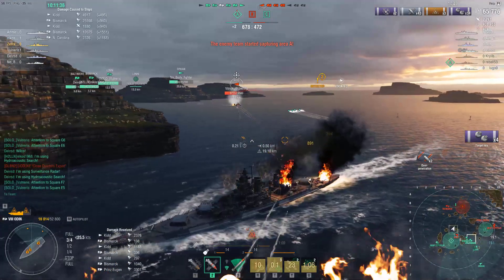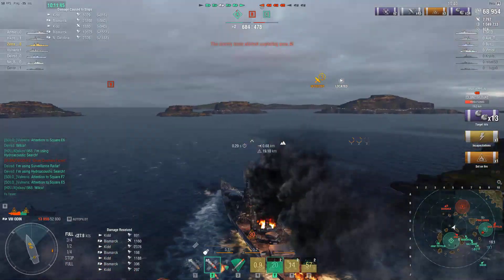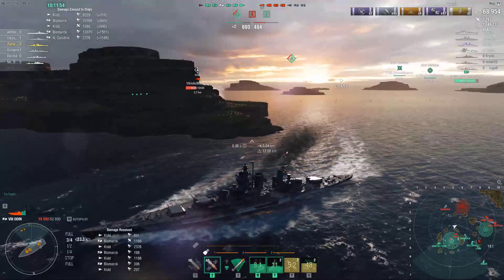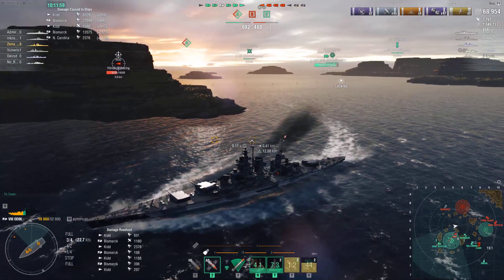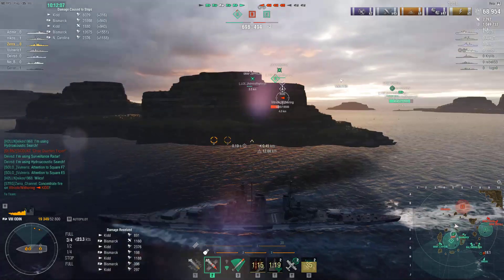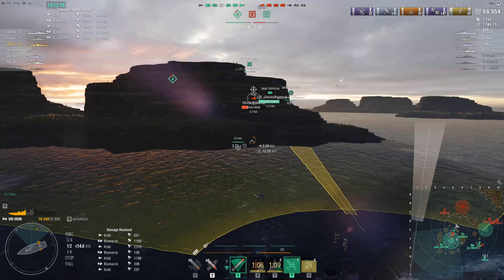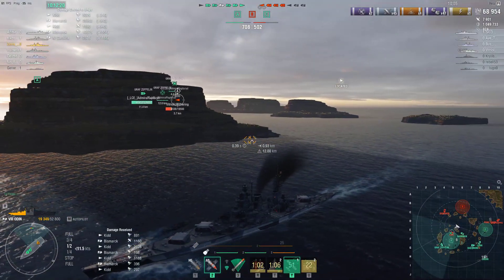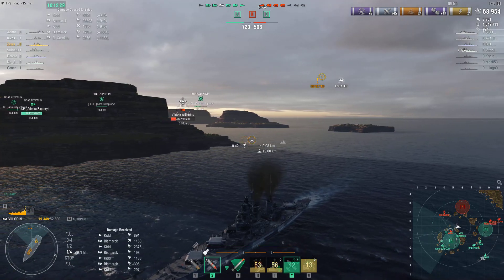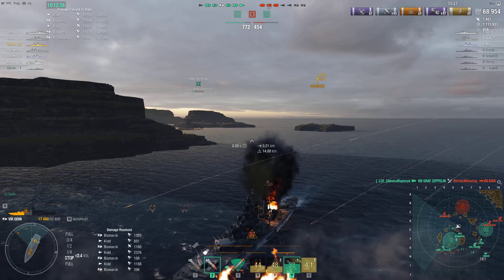I should have waited slightly for my torpedoes to fire — really bad. I cannot afford to go down, I really needed some help from my carrier. I don't have my heal up — I should put back my heal. I'll use the fighter or spotter plane. With your fighters and reinforcements you have pretty decent AA. The USS Kidd left his smoke and they seem to be yoloing — I don't think that's a great idea. He only has around 700 HP pool left.